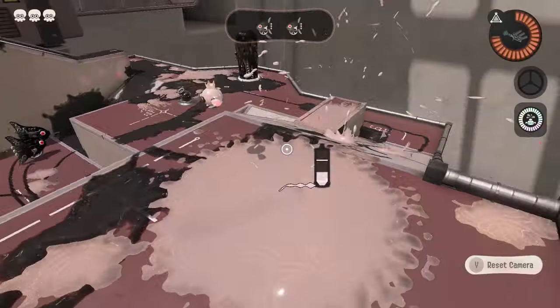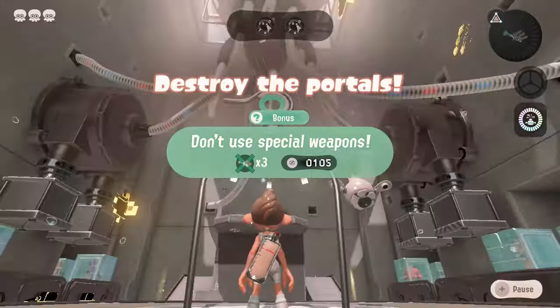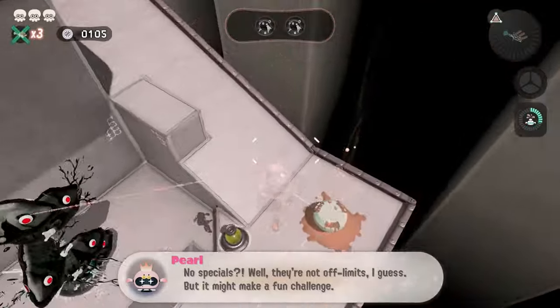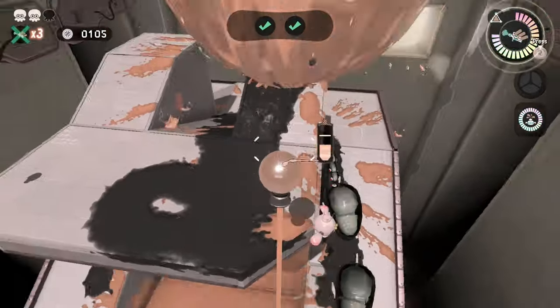For floor 2 I chose Drone Sprinkler, which will come in clutch in the later levels, so after quickly annihilating all the Alimambos we're able to move on to floor 3. For this floor I had to destroy all the portals, and as a bonus we can't use special weapons, which is kind of inconvenient because our only form of damage is now subs. We do get access to these spinning things, but I got swarmed so I died. By camping on this ink rail and being patient we're able to clear the level.